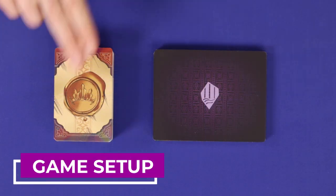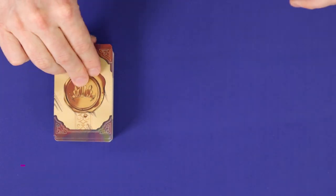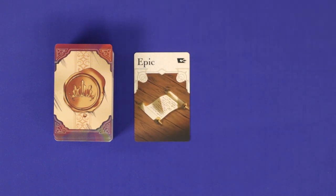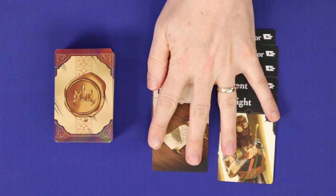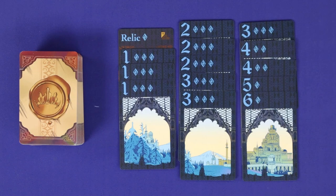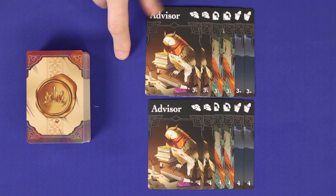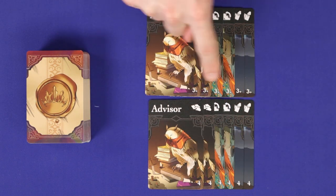To set up, take all of the small cards and separate the eight that have this icon in the top right corner. Set these aside face up. If you're playing two players, choose any one of the five colors and remove its 14 cards from the game. At two or three players, remove the talent cards which don't match your player count.